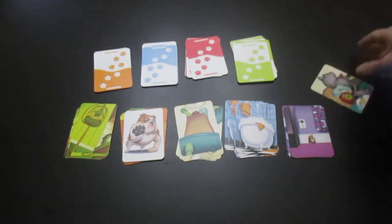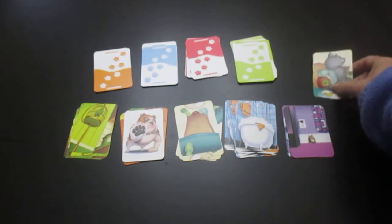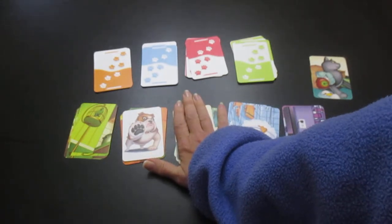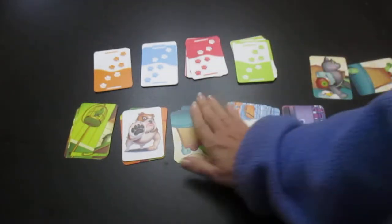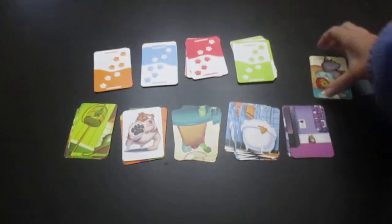In this case, this card is the cat with the fruits and vegetables. So as soon as they say go, everybody puts and sees who can slap their hand first on the room. If you are the one and only player, then you get to take that room card. If there's two of you, then you both get to take the room card. That round finishes.